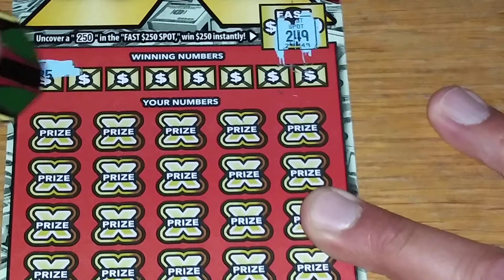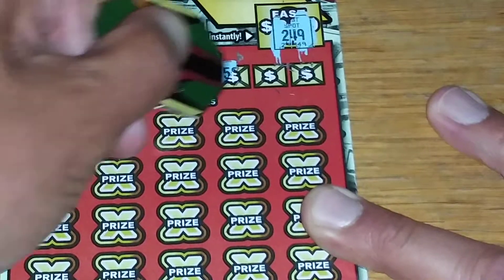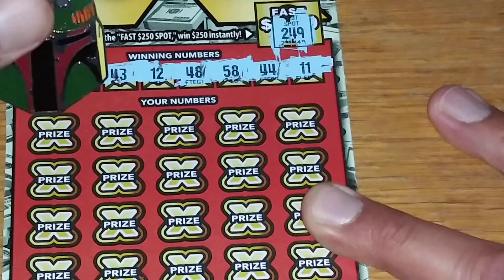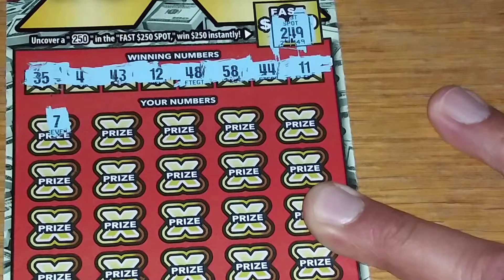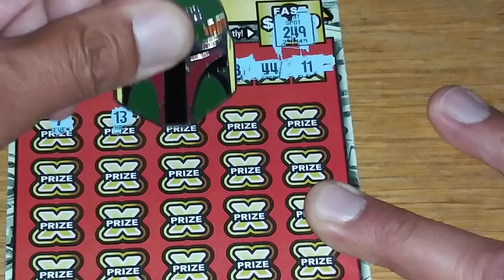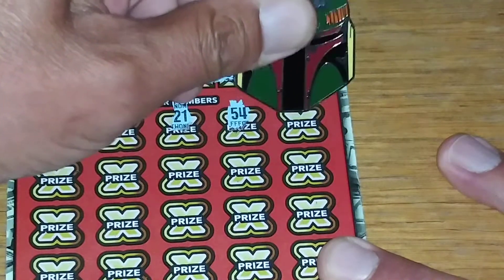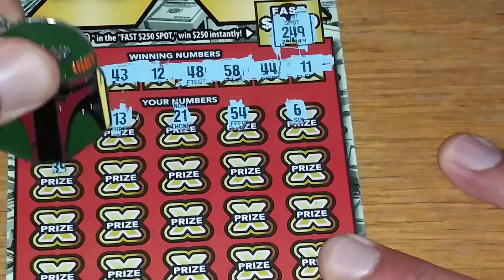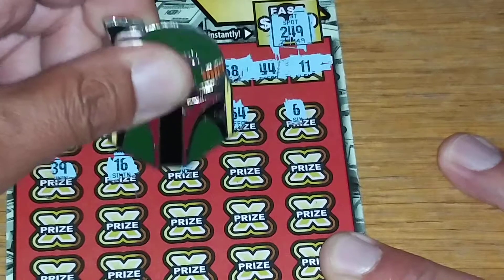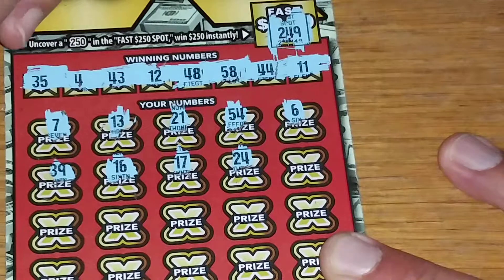Let's give this a shot — tried 250, nope, 249. That's 35, 43, 12, 48, 58, 44 — and chicken legs! Look at it: 7, 13X, one off, 21 reverse, 54, 6, 39, 16, 17.